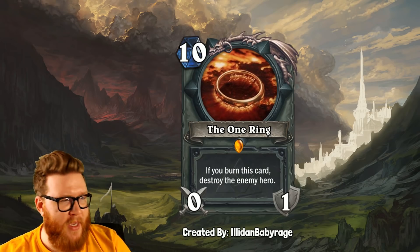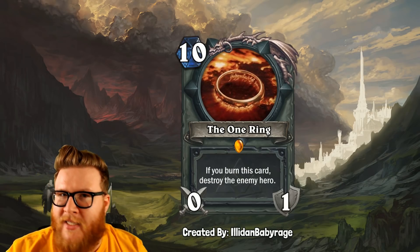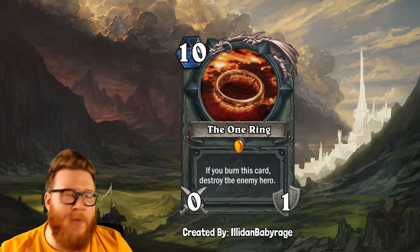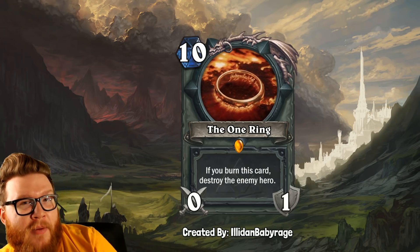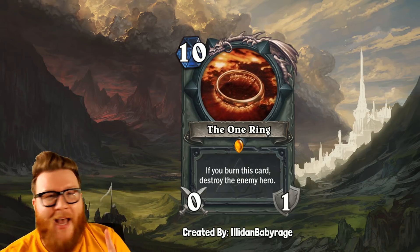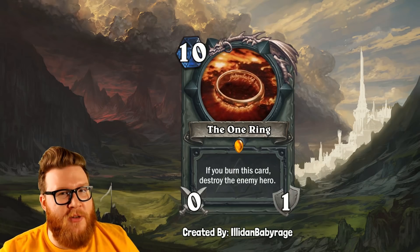Of course, it's a reference to dropping the One Ring in Mount Doom to defeat Sauron in Lord of the Rings. But that sounds kind of easy at first glance. If you think about a card like Myra's Unstable Element, you might go, wait — that's way too easy, Myra's will make this an instant activation. And by the way, this is a neutral weapon, which is another thing we've never seen in Hearthstone, but also seems to fit the epicness of the One Ring. But I checked — Myra's Unstable Element doesn't actually burn cards in the traditional sense.